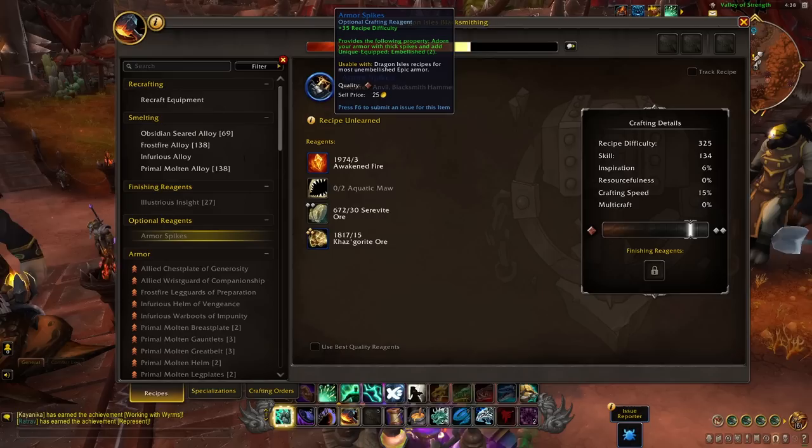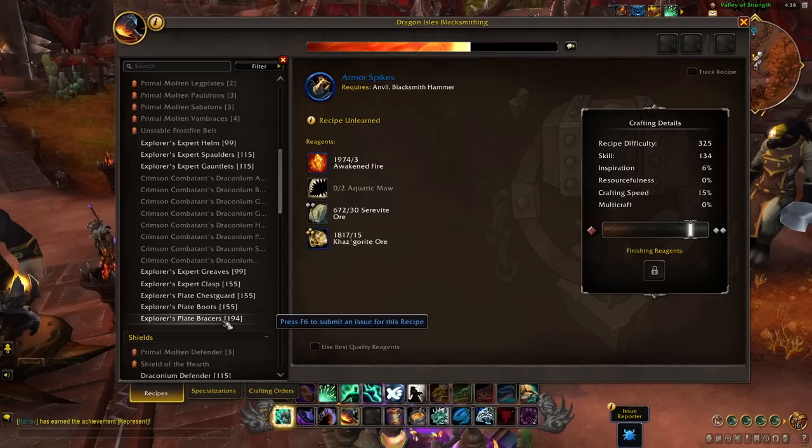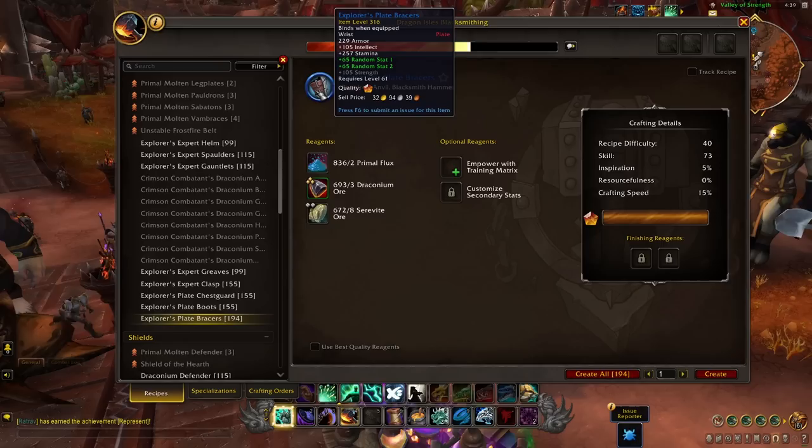Starting at the bottom and working our way up: the Explorer set is our most basic, just leveling, generic gear. You'll get this as you level up your profession — it is wearable at level 61, so people leveling may want to buy this. It's just a very basic crafting set.